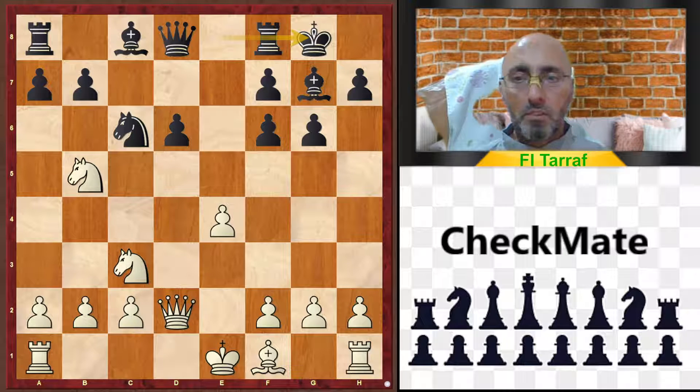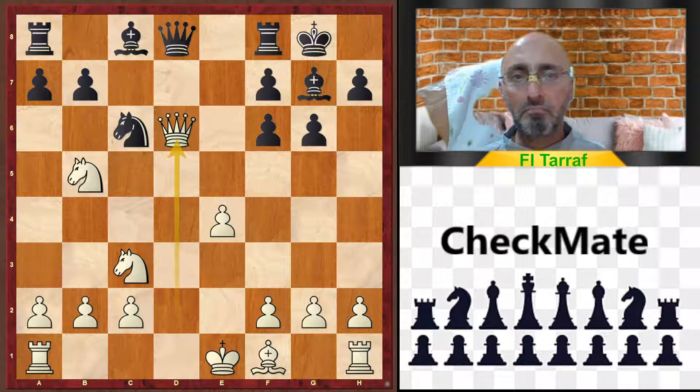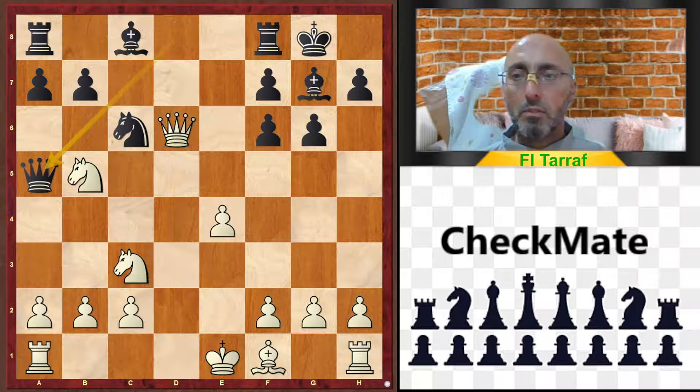And until now everything was normal, and suddenly white took on d6. This is a strange move because the white king is still in the center, and somehow this loses valuable time for white. White should complete his development and get his king to safety. So for the price of a pawn,